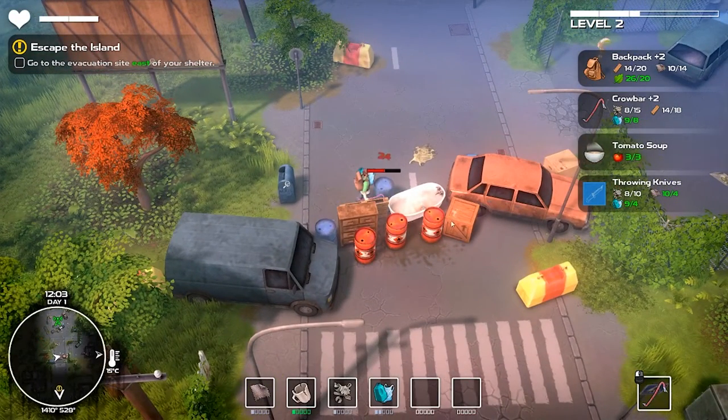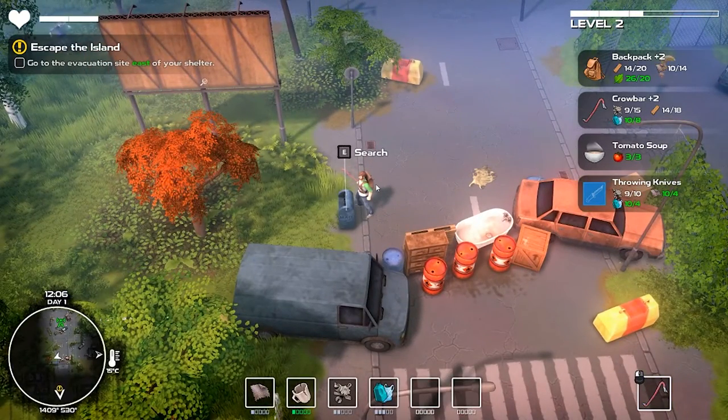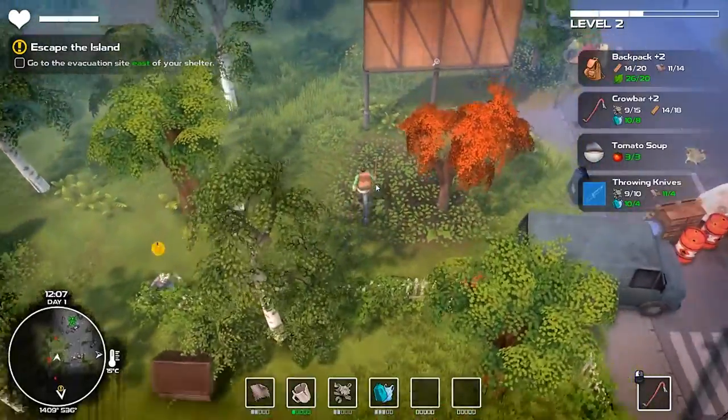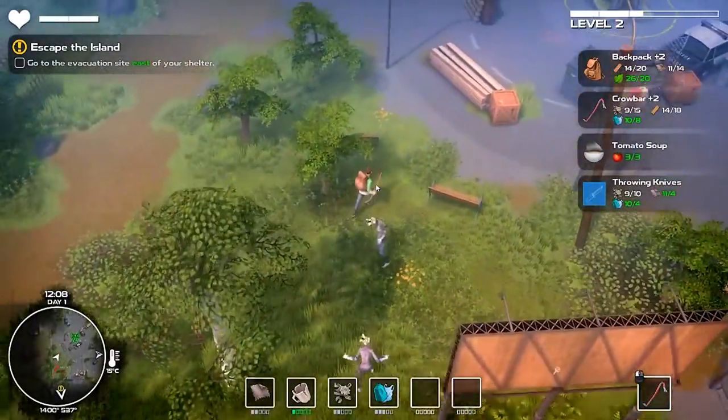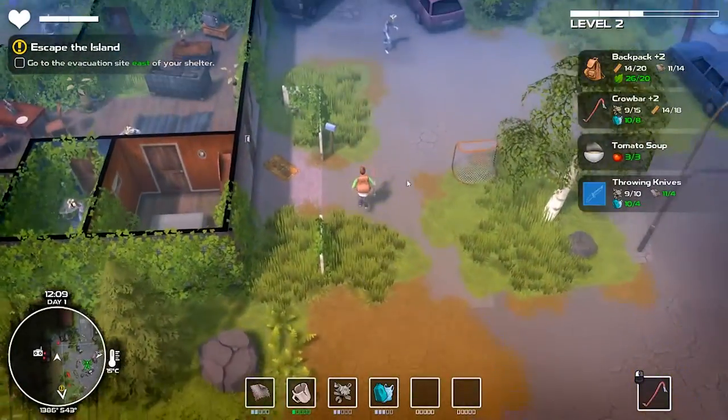Those objects are explosives — they will destroy a lot and can damage or even kill you immediately, so be careful around them. You can outrun enemies and go wherever you want.